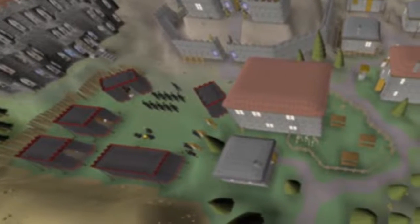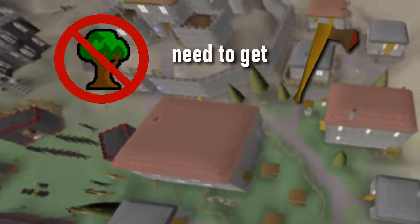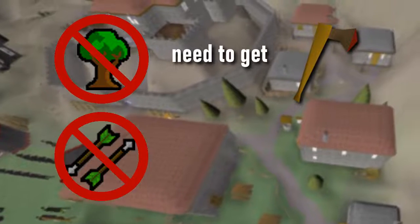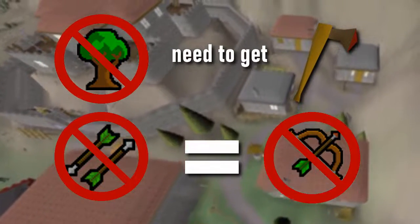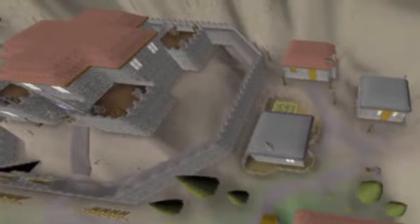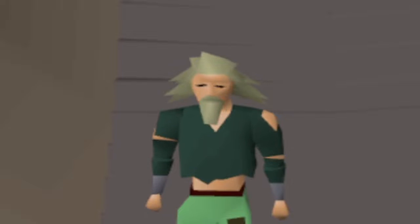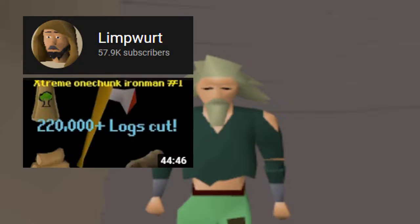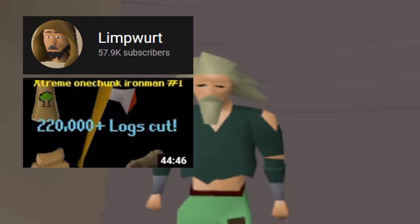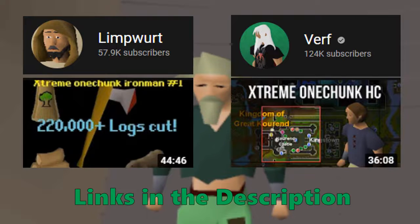For my account, I decided to drop all my starting items. I won't be able to train Woodcutting until I can get an axe, which means I cannot train Fletching, making it so I can't train Range at first. Basically, I'm just a melee account. I never introduced myself — my name's Tuhai. I've watched many different One Chunk account series, my first being Limpworth's Extreme One Chunk series starting in Lumbridge, and more recently Verve's Extreme One Chunk series starting in Camelot. Ever since I first saw Limpworth's series, all I could think about was doing a chunk account of my own.